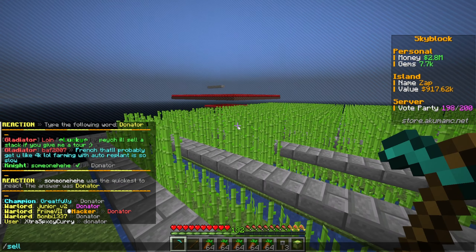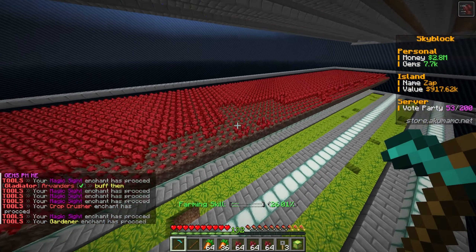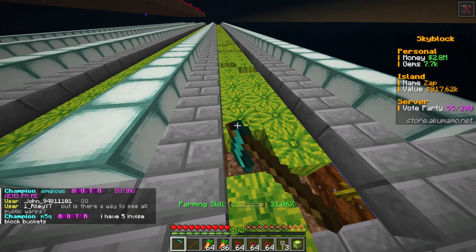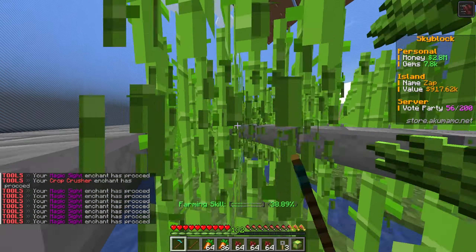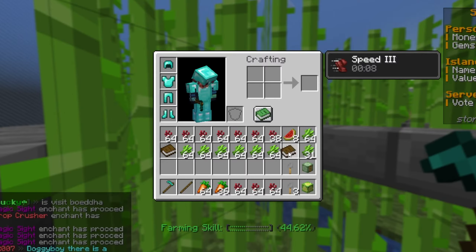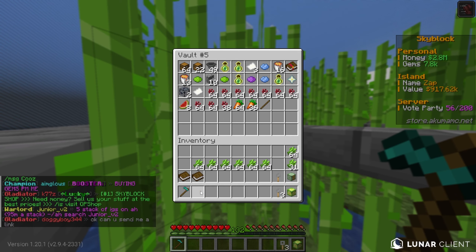Now that I think about it, this is kind of why sugarcane is really convenient. Nether wart could be really good too. Oh look - the crop crusher went off and broke all that! This might be the best way to farm. There's so much experimenting we have to do. Melons are so bad for farming because I can't even use my hoe. The strat here is to hold W and A and just farm like this.